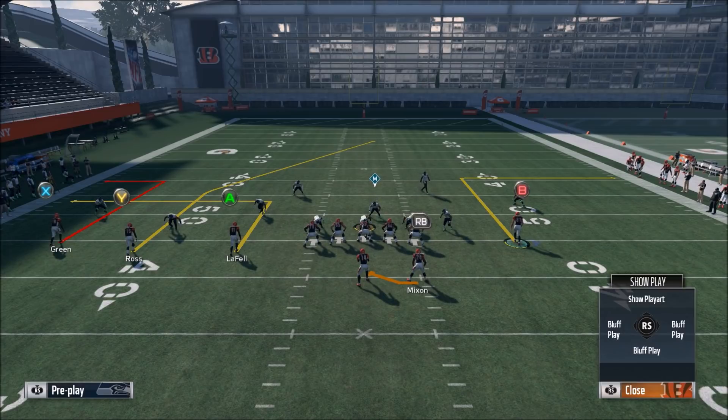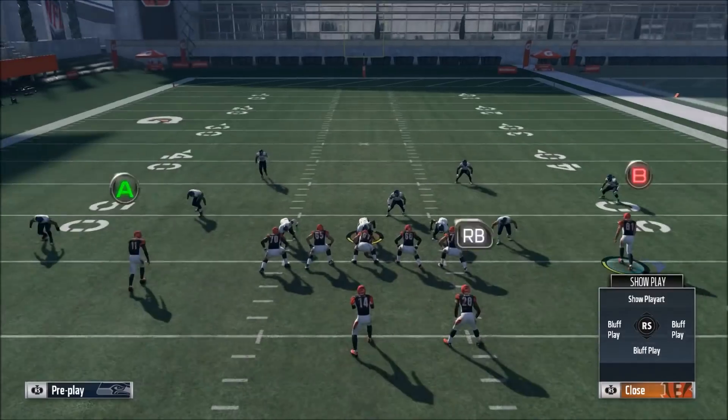I want to take the A receiver LaFell and put him on a drag route. You can leave the play action if you want — I tend to just cancel the play action, but it's up to you.